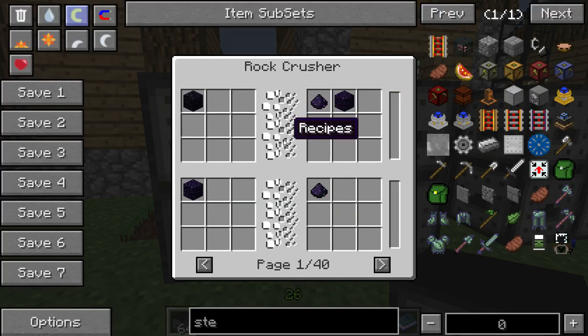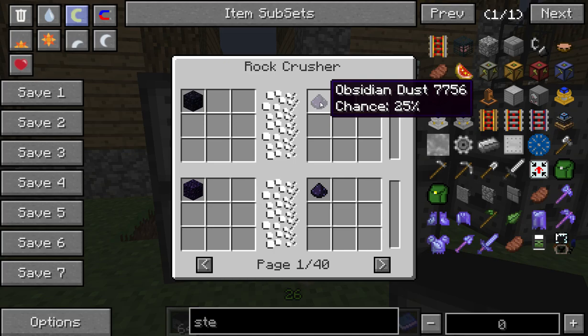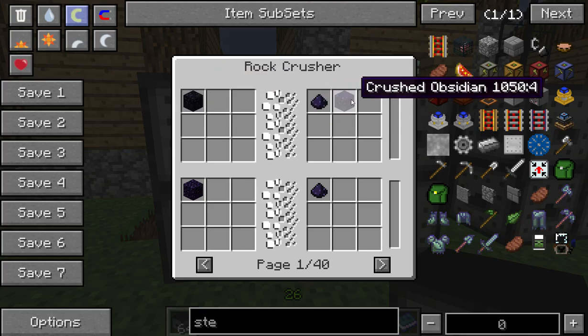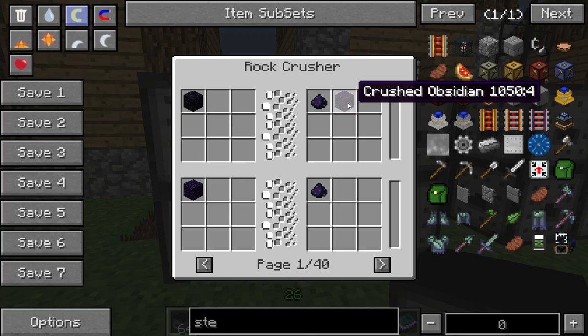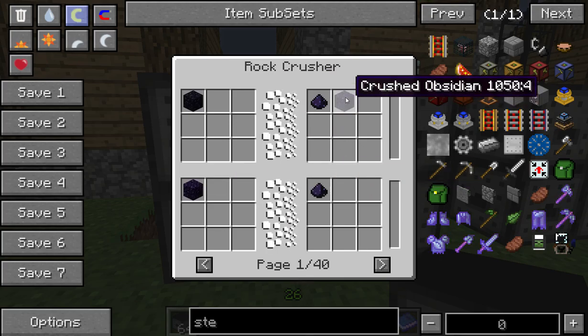If we click on it you can see the uses. One of the main uses for Railcraft is turning Obsidian into Obsidian dust. There's only a 25% chance of turning Obsidian into Obsidian dust — each Obsidian will turn into crushed Obsidian, which will then turn into Obsidian dust. So you may have to put it through twice.